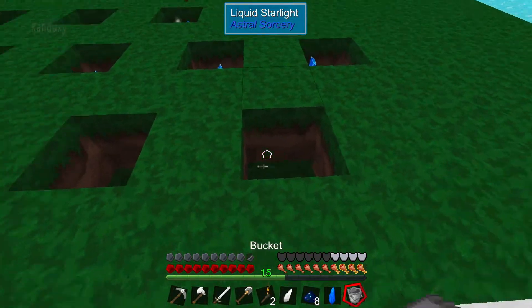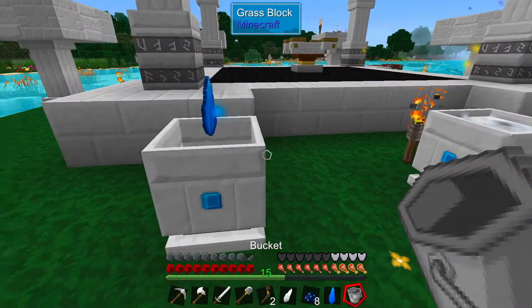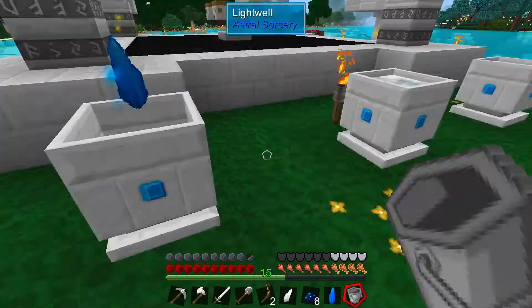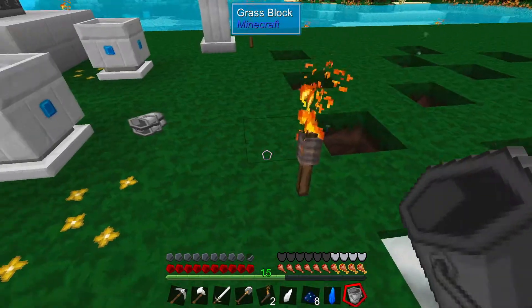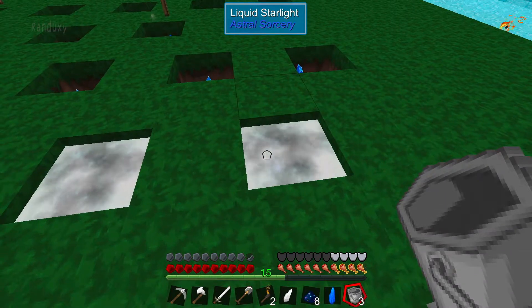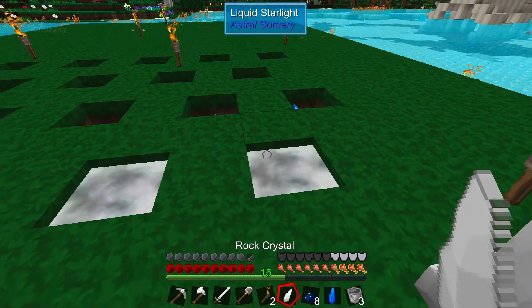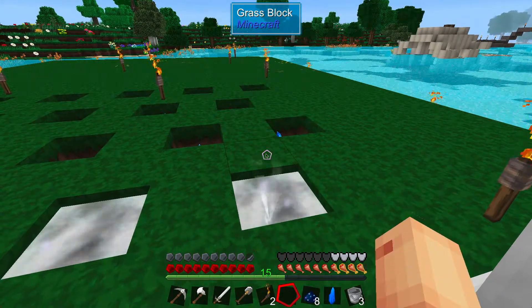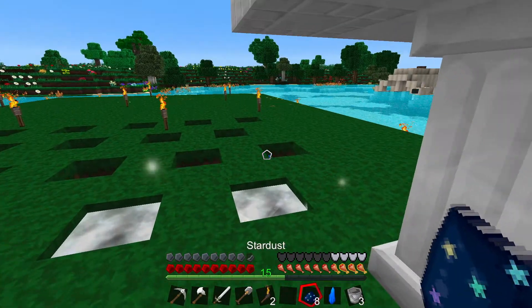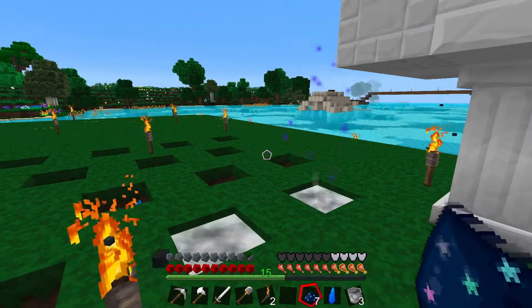So if we take and put liquid light back in these holes, now there's my buckets. Take one of these — one crystal — throw it in the hole. Then take one of your stardust, throw it in there. Now you can see how the blue particles are coming out. You know it's working.